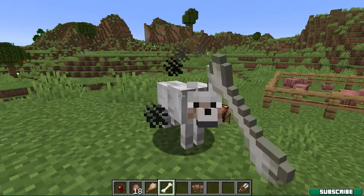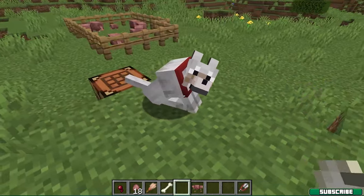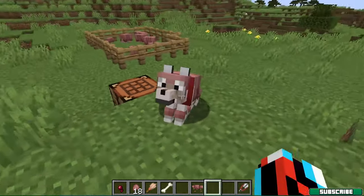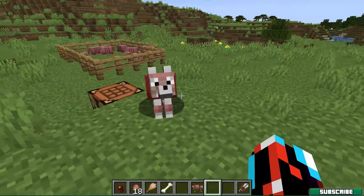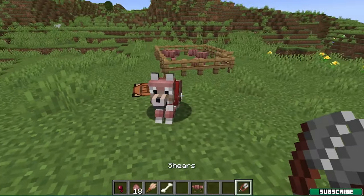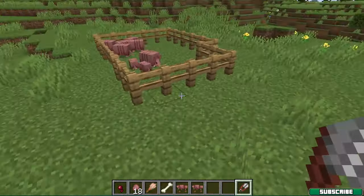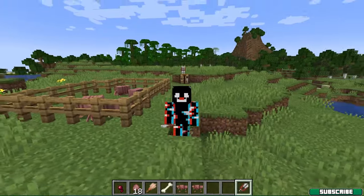Make sure it's tamed, and now just take the wolf armor and right-click on him. As you can see, he's now wearing the wolf armor. And if you want to take it off, you can just take the shears and again right-click on him. And that's basically it guys!